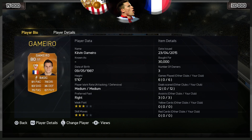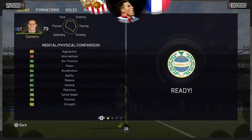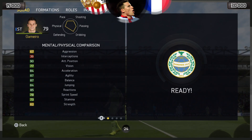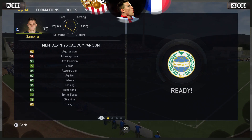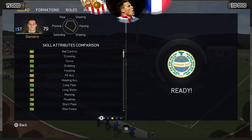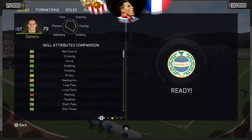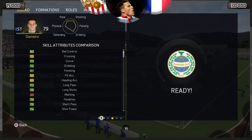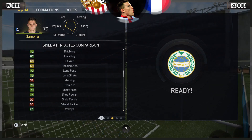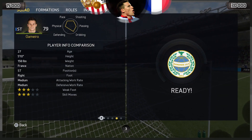He has three-star skills, three-star weak foot, and medium/medium work rates. Looking at mental and physical attributes: 90 positioning, 84 acceleration, 87 agility, 87 balance, 84 jumping, 85 reactions, and 78 sprint speed. On the downside: 62 strength, bad aggression, 72 dribbling, 80 ball control, 77 curve, 87 finishing, 79 long shots, 79 penalties, 74 short passing, and 81 volleys.